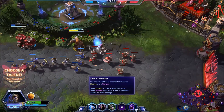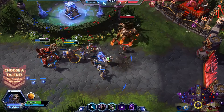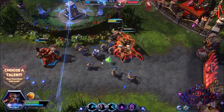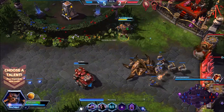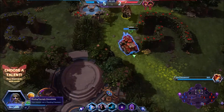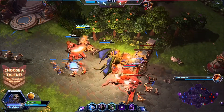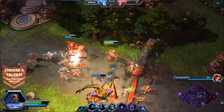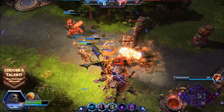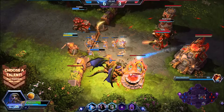Our trait is called Curse of the Worgen. Basically, what this does is it allows our abilities to function differently depending on the form we are in, and our basic attacks function differently as well. When we are a worgen, our basic attacks are going to be melee only and deal 40% more damage. When we are a human, our basic attacks are going to be ranged. Inner Beast is a 50% attack speed boost that refreshes when you hit with auto-attacks — it's a 16-second cooldown, so use it when you know you can sustain in the lane, attack a structure, clear a minion wave, or get a nice burst of damage.